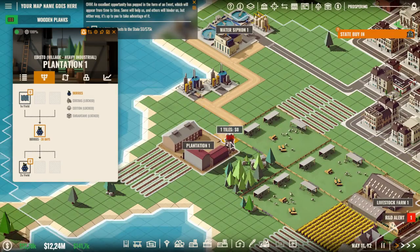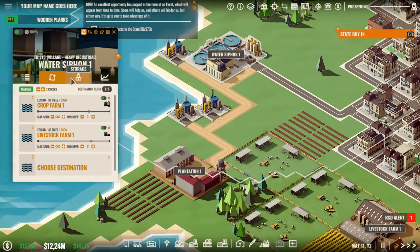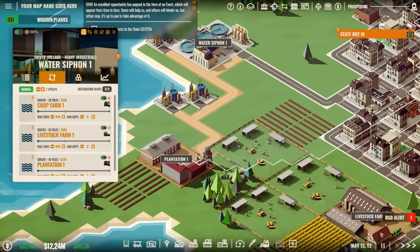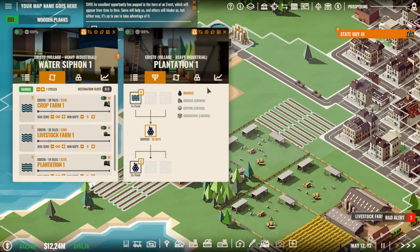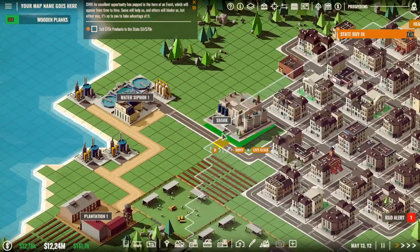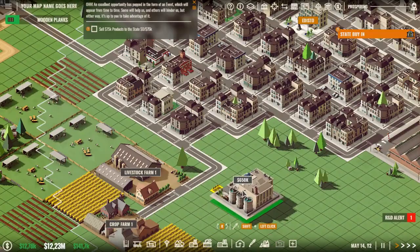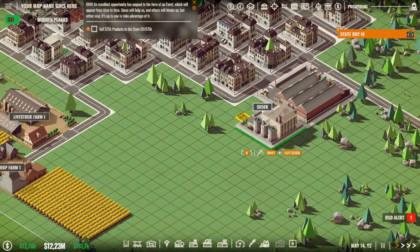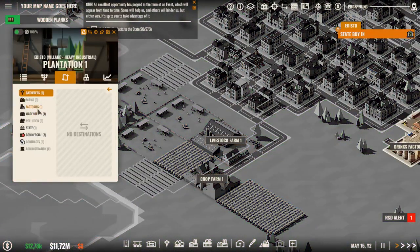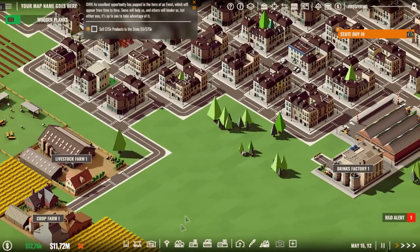So I have this one here. Now we need the water siphon going towards the plantation. The plantation will need - or is making - berries. And for that we can make a drink factory, which we will possibly just put over here nearby the warehouse. So this destination goes to the drinks factory.